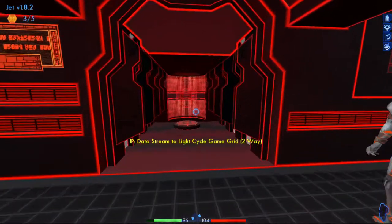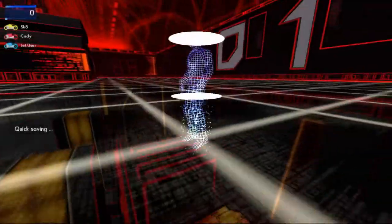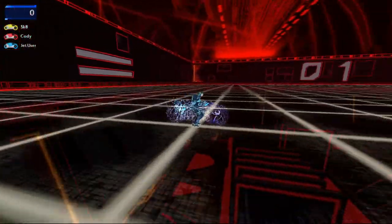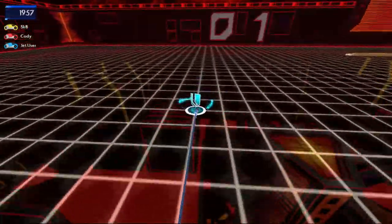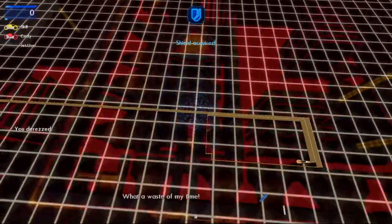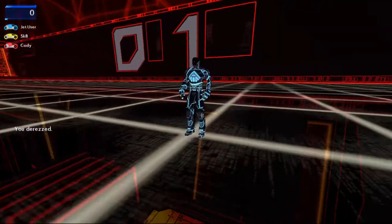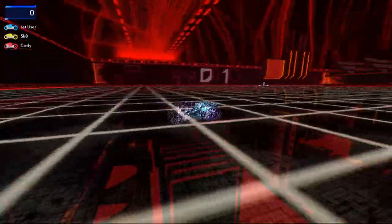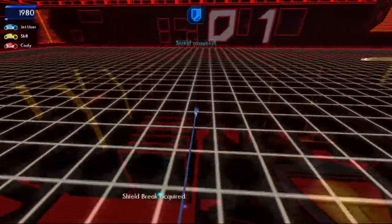Without further ado, let us step into the light cycle grid. Depending on how the AI acts, this is either going to be really easy or really difficult. Alright, first thing I'm going to go for is I'm going to try and get this shield break. Then I'm going to try and trap this guy in his own wall, which I did manage — but it's all about timing. Only got two other guys to worry about, so if we can take one out, then we've only got one to worry about.